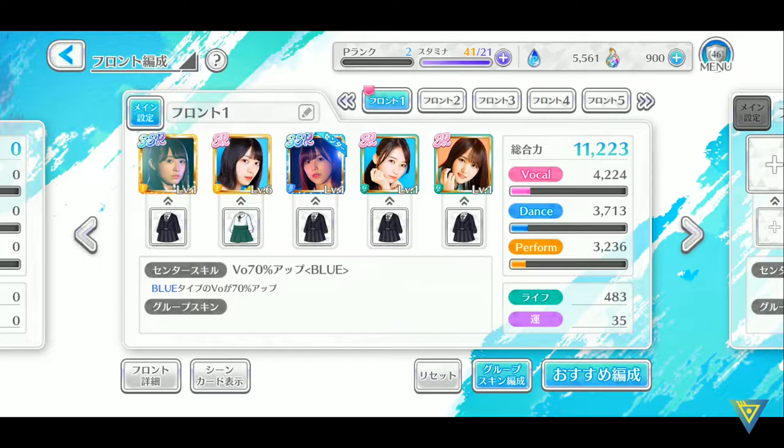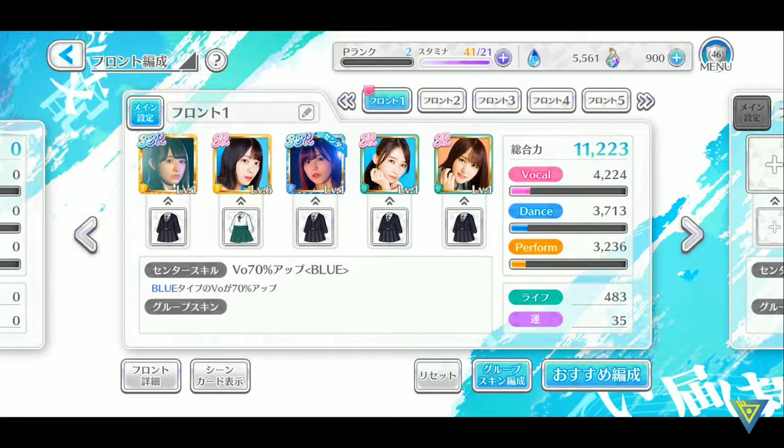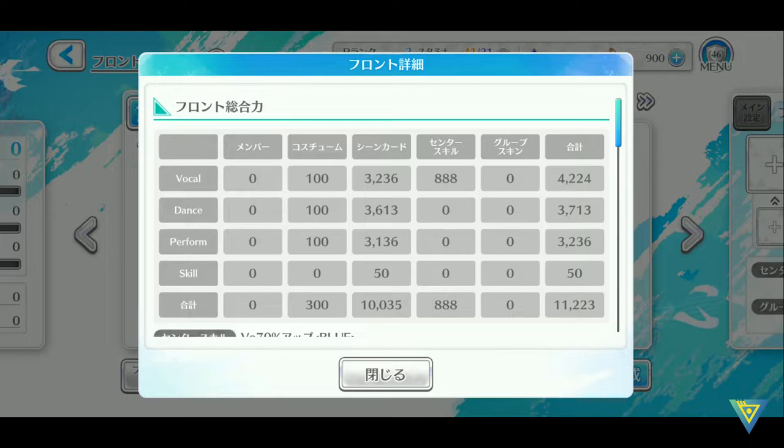There are also five slots available for you to save different teams, which allows you to do one for red, one for green, blue and purple. You can have a look at all your stats, and here we have a detailed look at all the front members and their stats which they gain from costumes, scene cards, center skills and group skins. The total number will be the overall strength of your current front members.